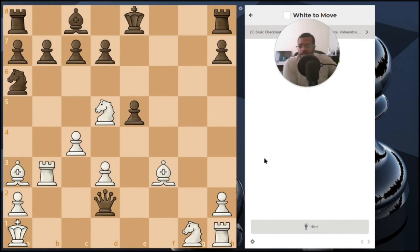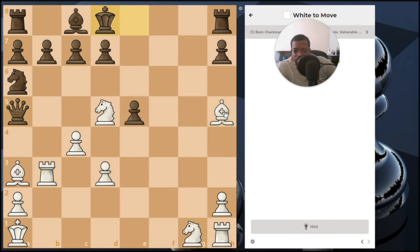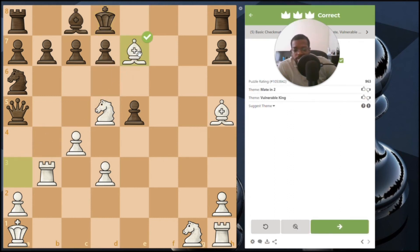Moving the bishop here cuts off that file, and the knight cuts off that square. Moving the bishop there cuts off another file, so the only square the king has is here. You do this first, the king moves there, then this bishop comes here to deliver checkmate.